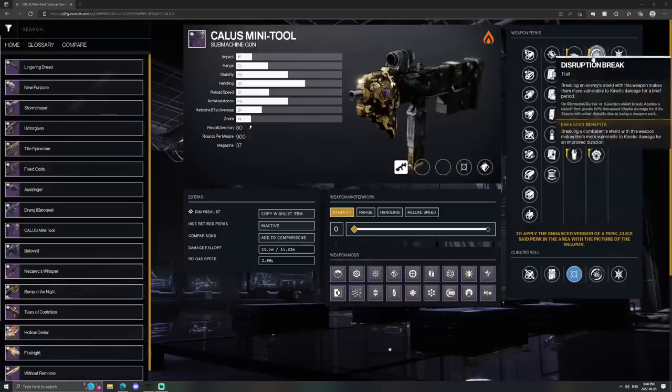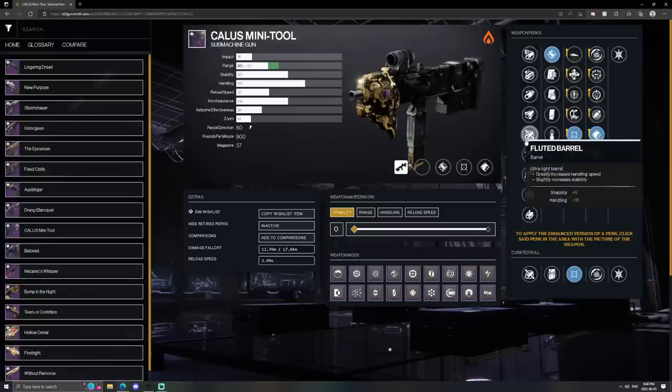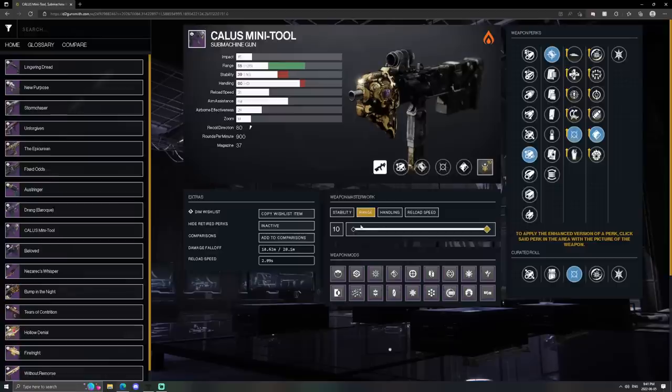Overall though, there isn't a huge variety, but it does still have good perks. The only downside with this SMG — same with a lot of other SMGs — is it only has 14 zoom, meaning the maximum range it could get is 20.1 meters. The good news is it's craftable, so you can get enhanced perks on it and get it to perfection. Overall I would say around a B-tier SMG — it could get 20 meters, which is almost enough, but just not quite.